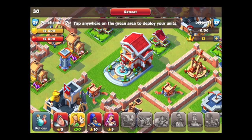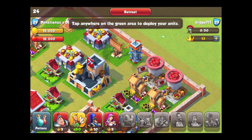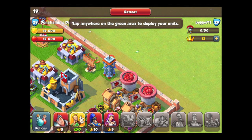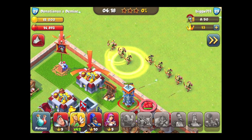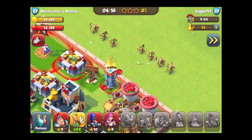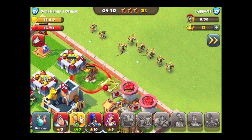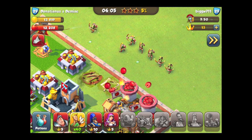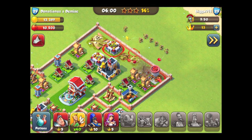Here you have an enemy base and I'll show you some strategies on how to use your archers effectively. Basically what you want to do is deploy them a few at a time. You don't want to bunch them up because if you bunch them up they're going to be a lot easier to kill. As you can see they're doing a number on the enemy's defenses. Whenever you lose a unit you want to try and replace them — you don't want to use up all your units right away.